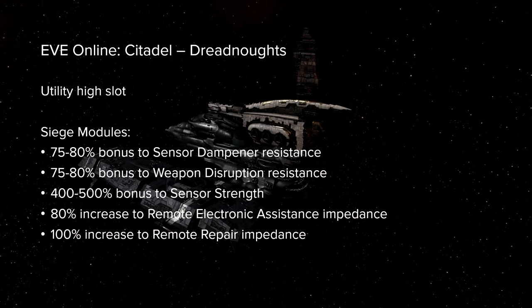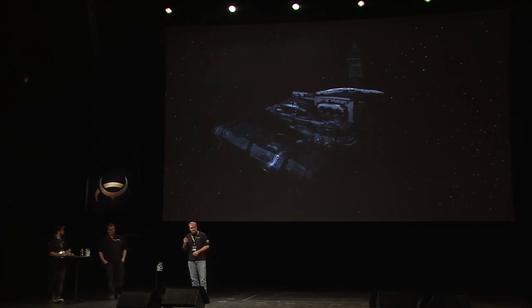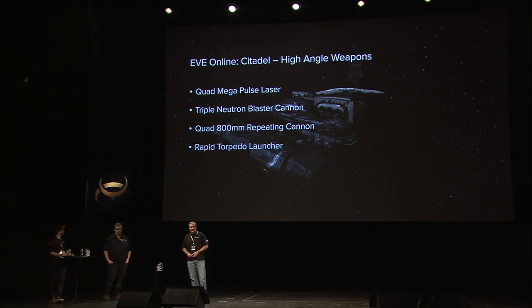Dreadnoughts are also getting a rebalance. They're getting a utility high slot, which is really cool — allows you to fit neutralizers giving them a strong role as anti-cap. You'll essentially use dreads as hero cats, or fit smart bombs or any other utility. They also get resistance bonuses and very high sensor strength, with very high resistance to all E-war and Siege mode, but it won't be complete immunity anymore. Just like carriers, two focus on tank — the Revelation and the Phoenix — and two focus more on damage. We're also adding a new set of weapons for all dreads: high angle weapons designed to hit smaller ships, applying similarly to battleship weapons, and they're very powerful.